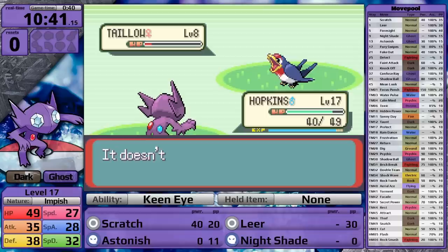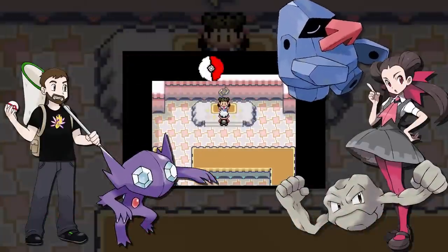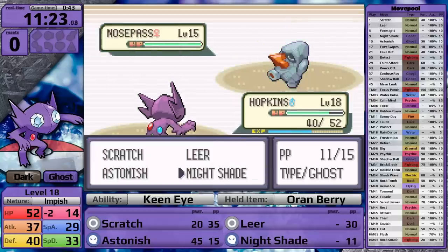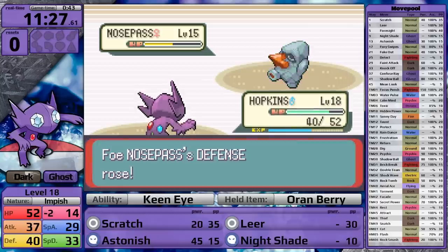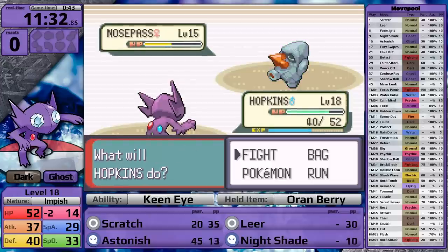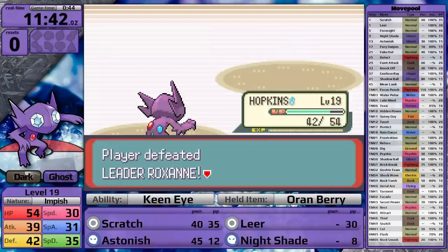The medium-slow growth rate is actually faster than the medium-fast growth rate until level 68. I decide to face Roxanne at level 18. Sableye has learned both Astonish and Nightshade, which are convenient because her Rock Pokemon don't resist these moves. Because Nightshade does fixed damage equal to the user's level, I can two-shot the Geodudes and move on to Roxanne's Nosepass. Her first two Pokemon use Rock Tomb, so Sableye has essentially no speed. Nosepass moves first and uses Block - that's a waste of a turn. Nightshade does not quite half. Because Roxanne will use a potion if Nosepass survives on a sliver, I switch to using Astonish. Unfortunately, Nosepass heals with an Oran Berry. After adjusting my strategy and just spamming Nightshade, I knock it out - an easy first badge for my little ghost alien.